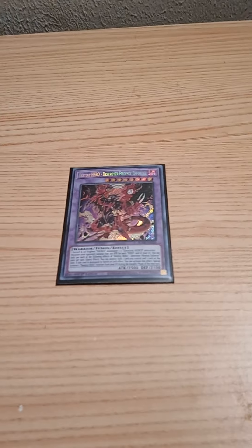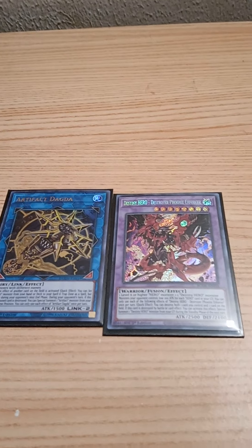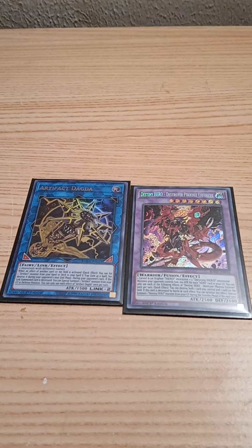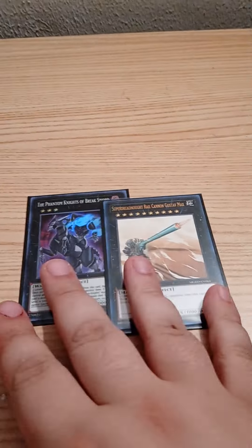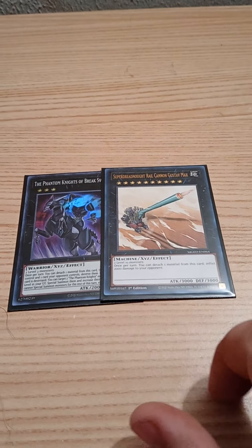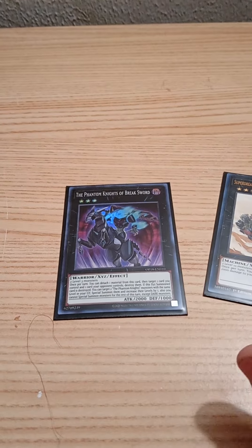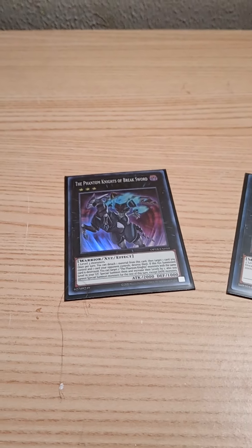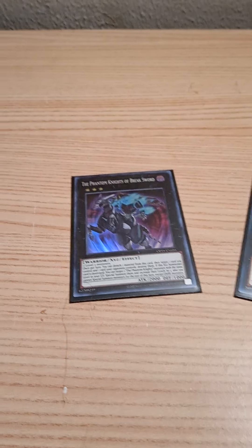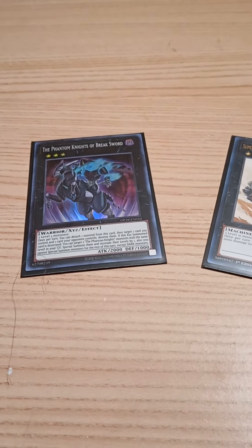For the extra deck: DPE for the Scythe lock, and Artifact Dagda. These cards never left the competitive scene in my opinion — they are still very competitive and very toxic when you pull them off. For XYZs, one Gustav Max in case I get two Liches on field and want to burn for game like Cowboy back in the day. And Phantom Knights of Break Sword, in case I already have my artifacts or Fusion Destiny in hand — I'd set Scythe and use the two plant monsters to make Break Sword.